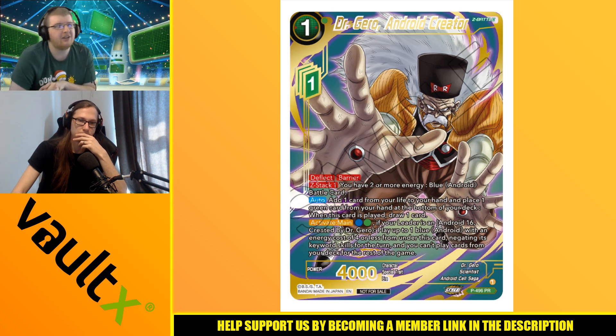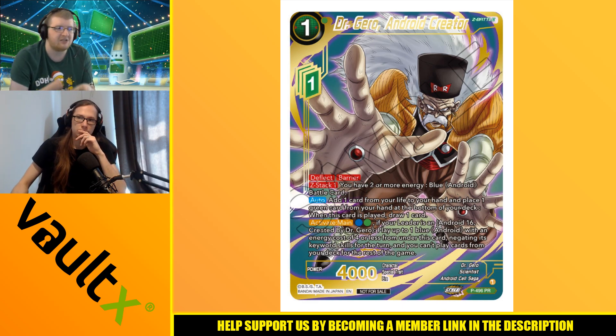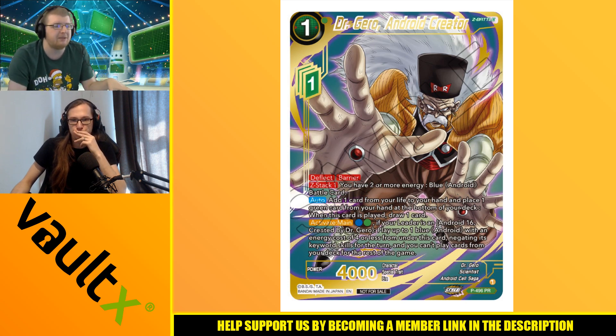If you look back at Majin Vegeta — the Agent of Destruction Z Battle and the Babidi leader — it was tangentially related to the yellow stuff going on in that set. I think this is going to be the same situation: Android 16 and Dr. Gero as promos, tangentially related to the Android/Cell Saga stuff in the main set. Hopefully that gives us more clarity. Right now I'm very happy with that leader and this Z Battle.